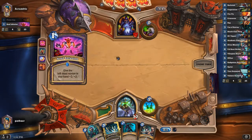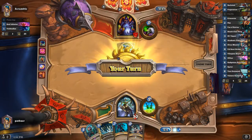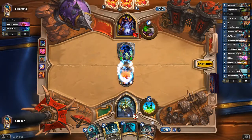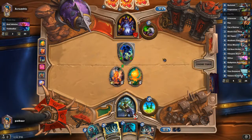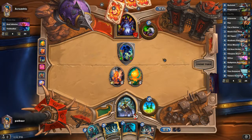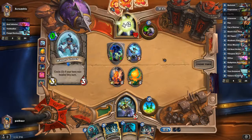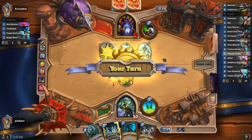Soul Infusion — okay. That's a big Voidwalker. We know that this Voidwalker is going to do damage. We're most likely going to Fan of Knives next turn, just to get some draw going. That Sap was probably poorly timed — we could have Sapped this. You did some healing, you're going to play Happy Ghoul. This is a different deck, it's a different opponent obviously.